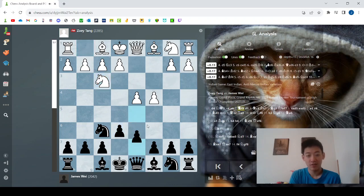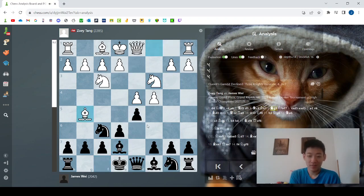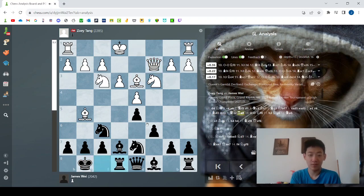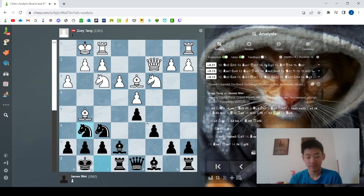So after c4 and e6, Nf3, d5. And also the funny thing about this game — it won the Best Game Award. So if you want to find out how that could have possibly happened, you should stick around to the end. So Nc3, Be7, Bg5, Nb to d7 — very standard, very normal opening. Castles, Rc2, Rd8, castles, Nf8, h3, and I play Ng6. This isn't the most common move, nor is it necessarily the best move, but there are some ideas. Mainly, the idea is for Bd6, h6, and after the trade, I have some pieces pointing towards the kingside, and I'm going to try to start an attack.